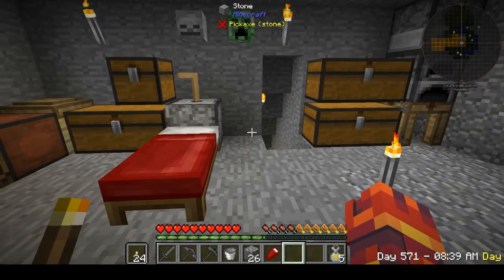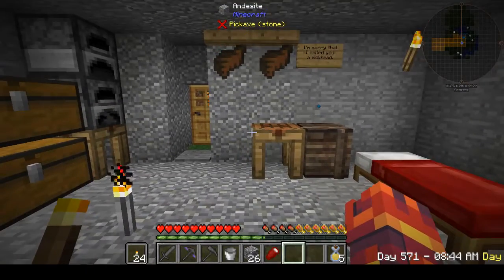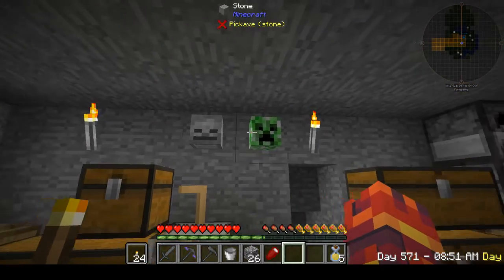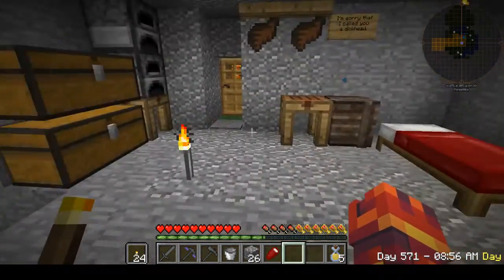We're back with yet another episode where we ask the all-important question: what could possibly go wrong? We got a skeleton skull in our base. The Fiery End is out and about in the world and I'm just kind of hanging out here in our base.